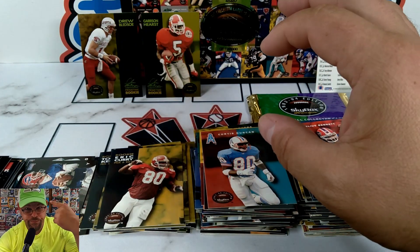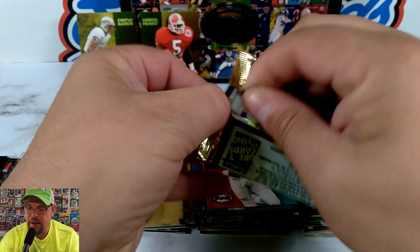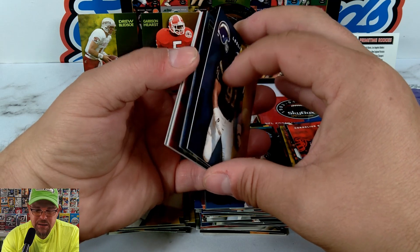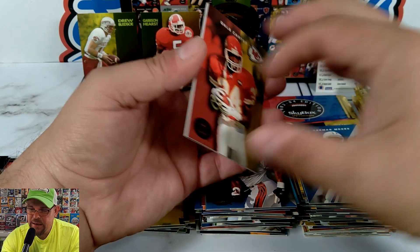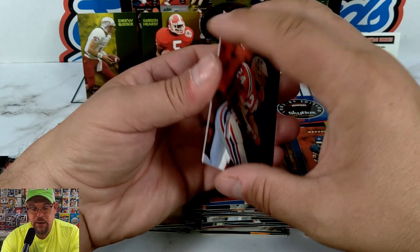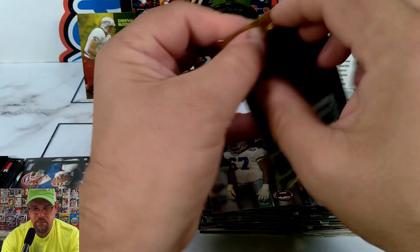From the Prime Time Rookies list — Patrick Bates, Drew Bledsoe, Darren Gordon, Garrison Hearst, Marvin Jones, Terry Kirby, Natrone Means, Rick Mirer, Willie Roaf, Dan Williams — I'd want Garrison Hearst and Willie Roaf most. Don't really care for Rick Mirer — those were sad years in Seattle. Darren Gordon from San Diego, Patrick Bates from the Raiders — I remember the names but not what they did. Dan Williams was out of the league in two or three years.